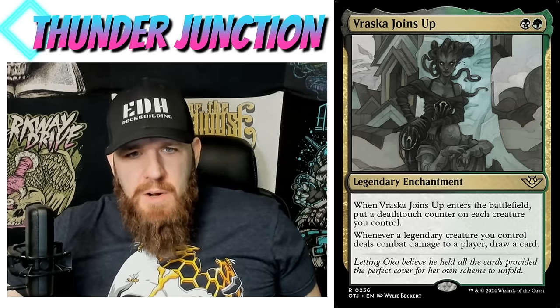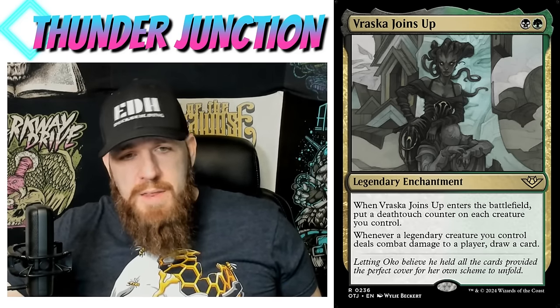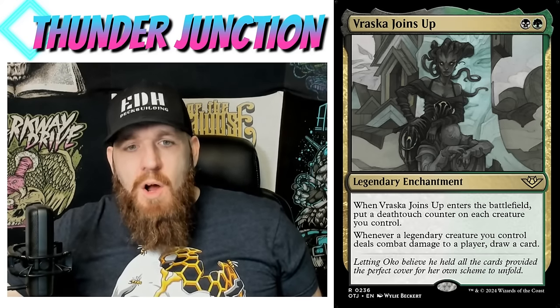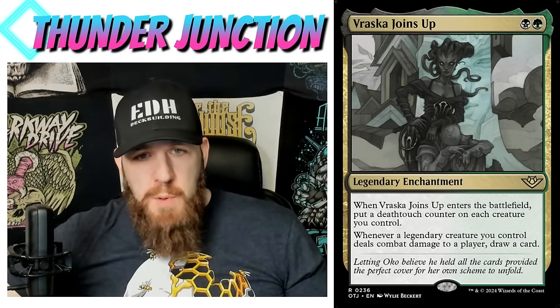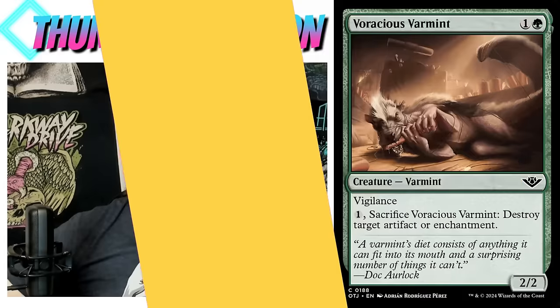Verasca Joins Up — the best of the joins-up cycle. Black and a green, legendary enchantment. When it enters the battlefield, put a deathtouch counter on each creature you control — giving your whole team deathtouch is surprisingly difficult to do, and this does it for two mana. Whenever a legendary creature you control deals combat damage to a player, draw a card. It's a slam dunk in Skullbriar decks and any deck that wants to get deathtouch on creatures and get card draw off combat damage with your commander.